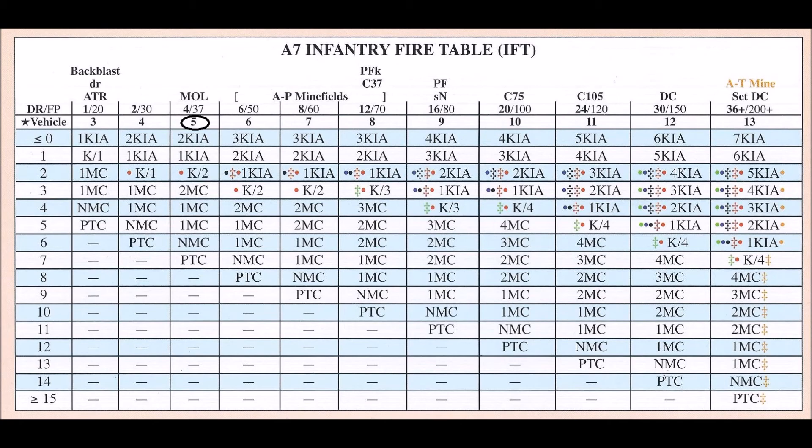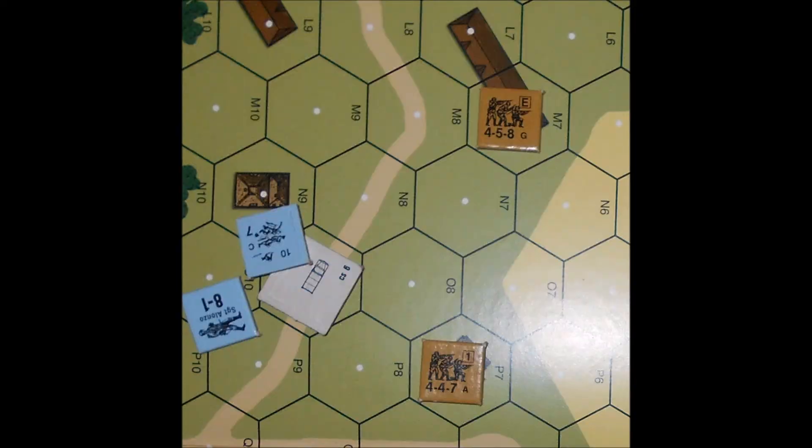Just to continue the example, the truck travels to the next hex and gets shot at again by a 4-5-8 who rolls a 4. Now the truck is destroyed, and the units inside have to roll for crew survival. The CS value for this truck is a 6. Each of the German units rolls individually. Rolling top to bottom, the leader rolls first — he gets a 6, survives, and gets placed under the wreck. The broken squad rolls and gets a 6 as well; however, there is a +1 DRM to the squad's roll because it is broken at the time the vehicle was destroyed. This pushes the squad's crew survival number to a 7, which is higher than the 6, so the 4-6-7 does not survive and is removed from the game. Since the vehicle was destroyed, the remaining passengers do not have to go through a morale check like they did when the truck was not destroyed.